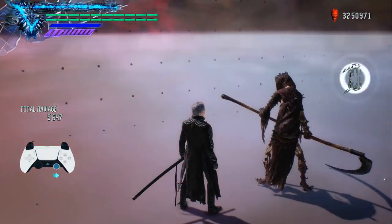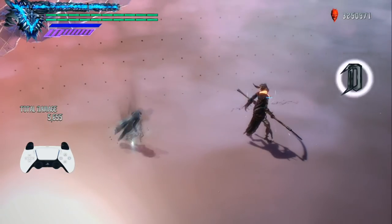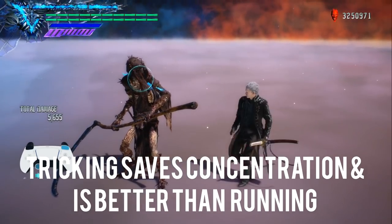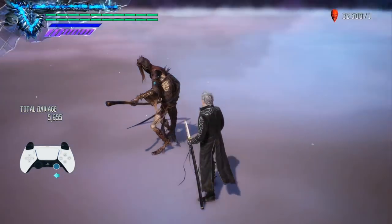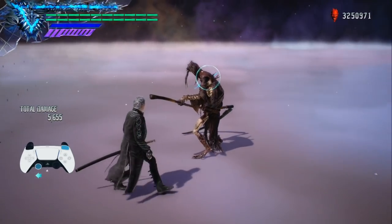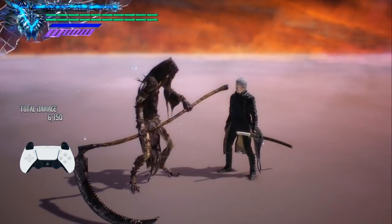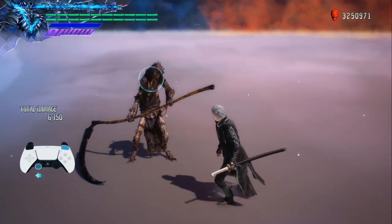Be sure to use the trick system to your advantage. There are a lot of moves that Vergil has with a multitude of his weapons that end with a final hit that throws the enemy quite a distance, kind of incentivizing you to just get back in there with the trick system.